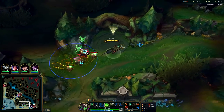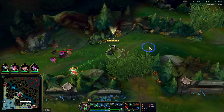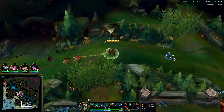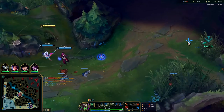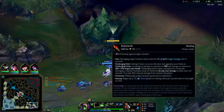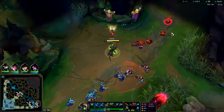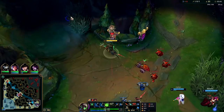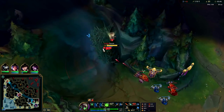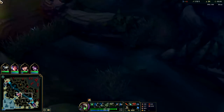I should have used my Q to get to this camp to utilize the movement speed from it — that was my mistake. Having trouble moving around here. This is a gank. I think they're backing right there. I just barely got in the way. Just half a second longer, I think we had the kill there. Unfortunate.